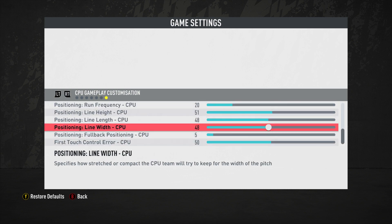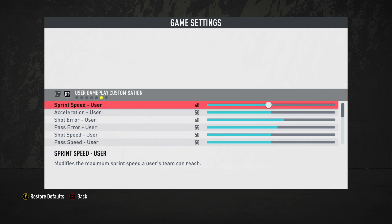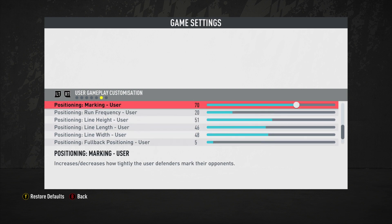Marking is at 70 for both user and computer, lowered from 72 in the Operation Sports sliders. I'm starting to see some overmarking — a lot of man-marking — and this value is mainly to put pressure throughout the pitch. FIFA does an amazing job putting pressure across the pitch, and with this you'll have to be pretty slick with your passes and movements.